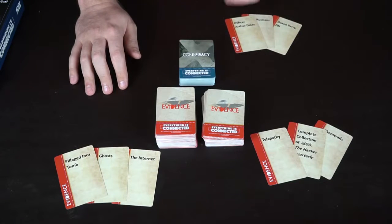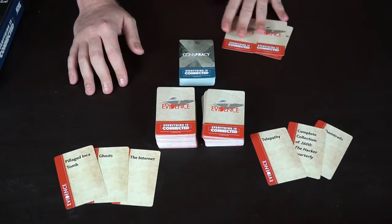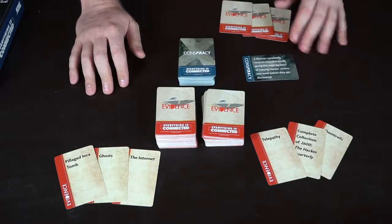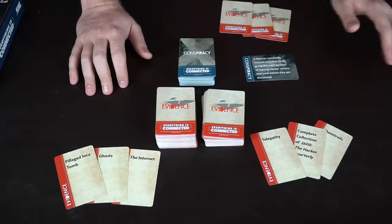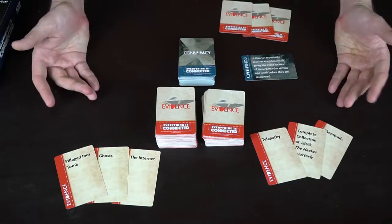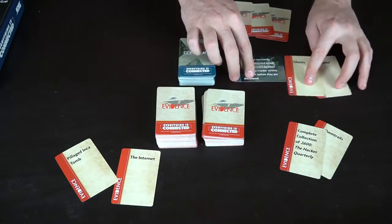You're also going to choose an Agent Mulder to start the game. We'll select this character as Agent Mulder, so he's not going to use his evidence cards. The conspiracy card is going to be placed up and revealed, and then Agent Mulder is going to read the conspiracy — for example: 'A librarian repeatedly receives encoded emails giving the exact location of a missing murder victim one week before they are discovered.' Then everybody in the FBI tribunal is going to take one of their cards and add it to the pile.